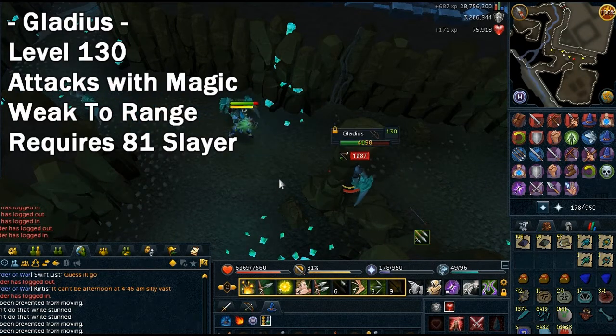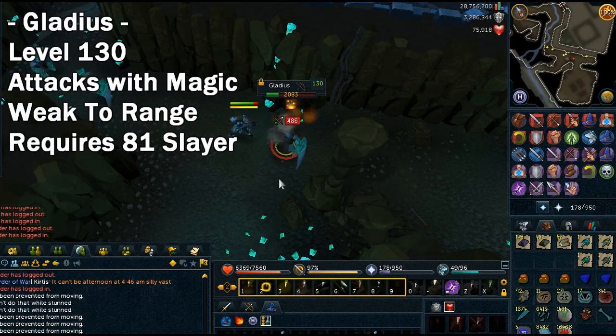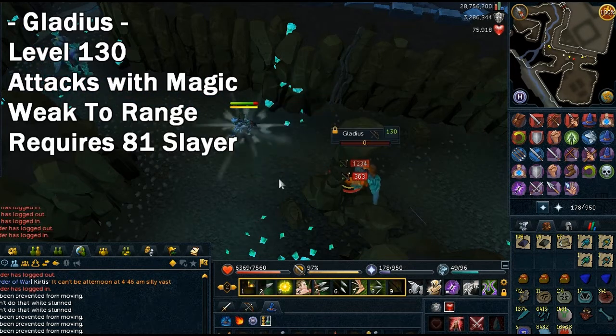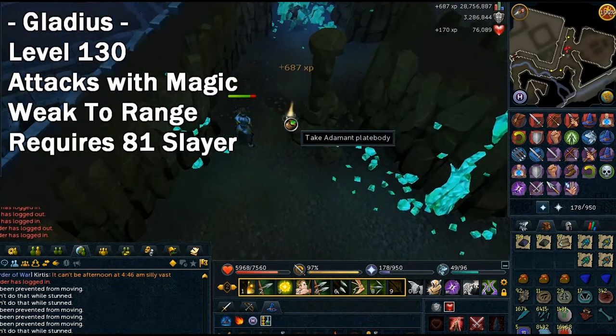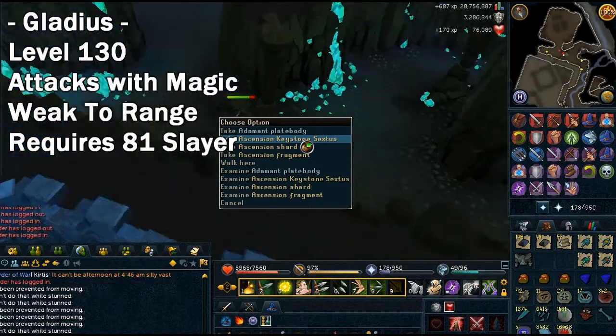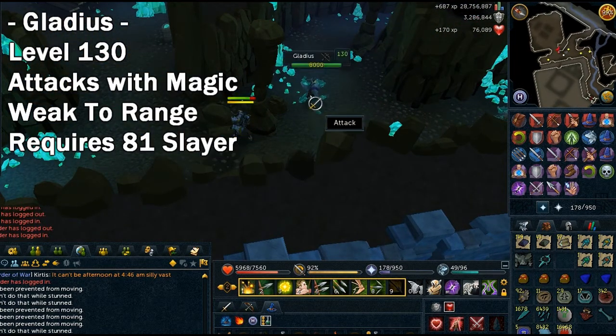Just set up your ability bar like you see mine and you'll kill them. If you're lower level you might want to eat tuna potatoes like I did and save your adrenaline to heal with Regenerate and Ice Asylum if you can. There's no cost on food or potions, but lower levels may want to bring them and pray from mage against them.